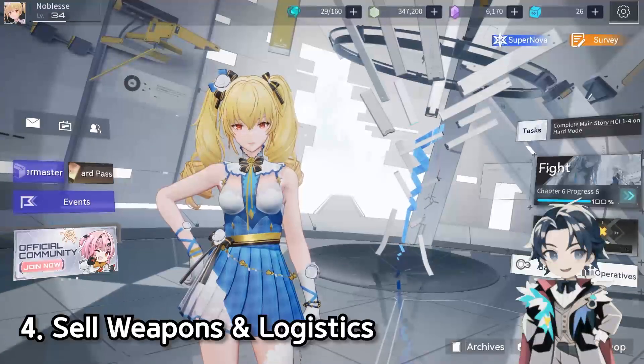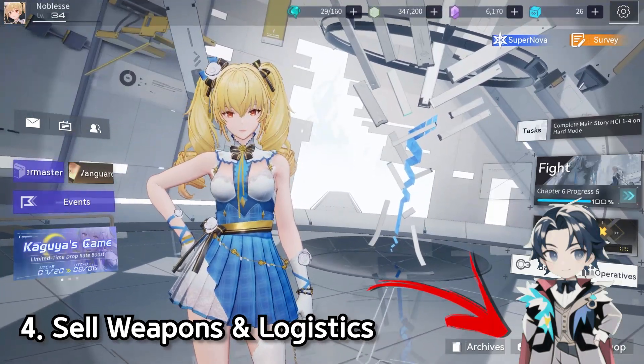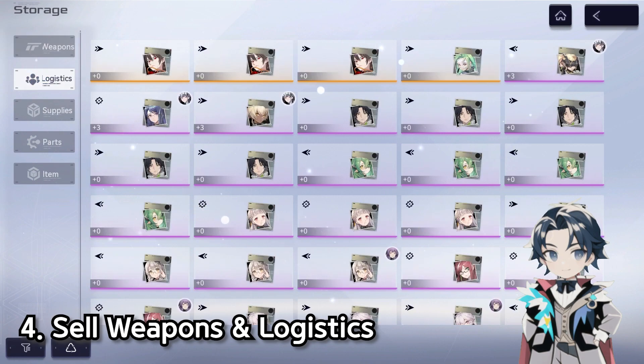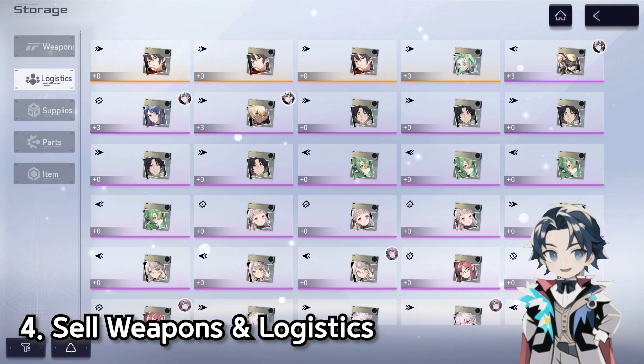The fourth important thing new players miss out on is being able to sell in your store. In the main menu go to Archive, then Storage, then Shop. In Storage you have Weapons and Logistics tabs — think of Logistics like your gear. In the bottom left there's a recycle function. You can filter and sell your stuff, and it will give you back the logistics material you need to level up logistics. A lot of players don't know you can do this.